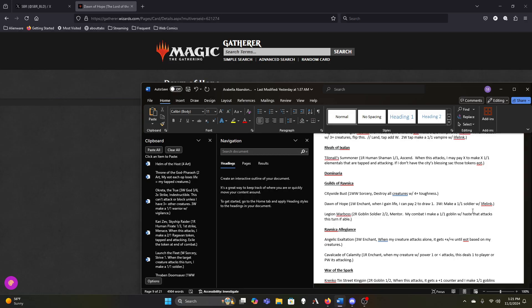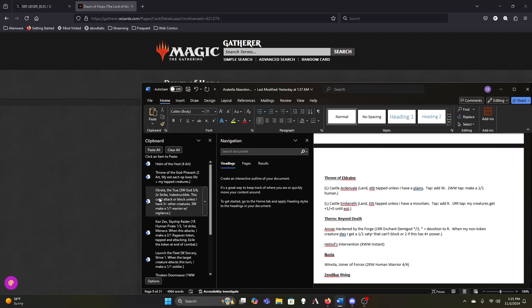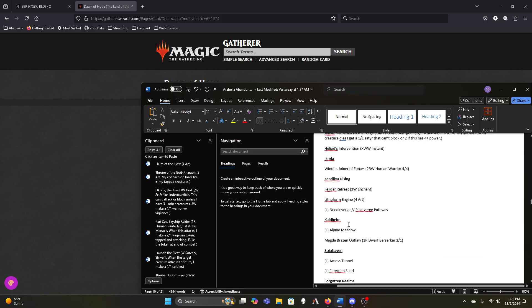Legion War Boss is medium — the token he makes has to attack, and attacking with him is okay because he can only mentor one-ones, turning them into two-twos. He's on the borderline. Exultant is fine. Cavalcade is fine. Krenko is fine for now — he might not make it only because he has to attack and we'd rather have our commander be unblockable than Krenko, but that won't always be an option. The Castles are fine as lands. Anax is decent. Winota's fine for now.